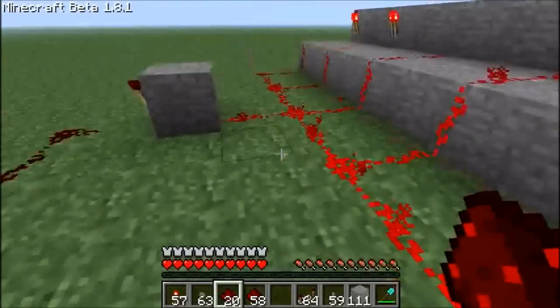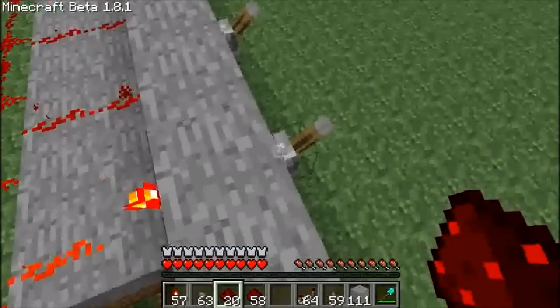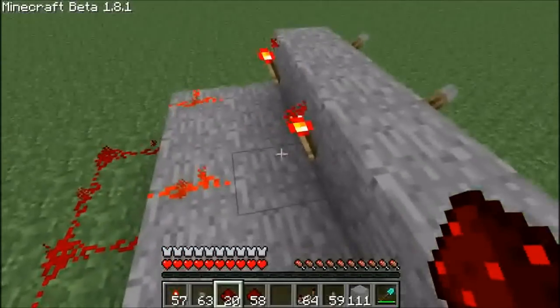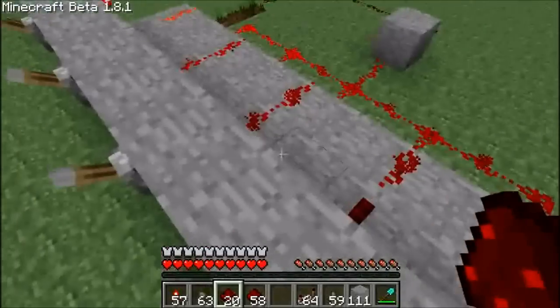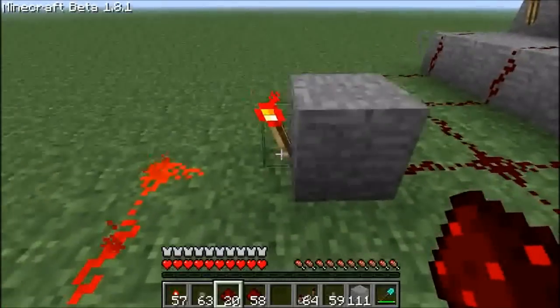Pretty much the way the levers work — this is the first half, the lever input. When they're all on, or when they're all in the off state, the redstone torch is inverted. So when you click the lever, it turns off the torch. When you turn off all of the torches, then nothing will be powered, causing this inverter to emit power.